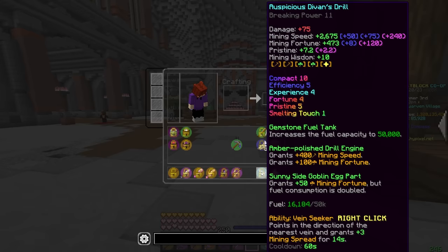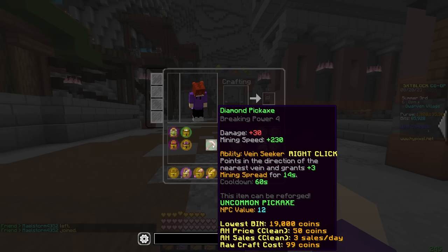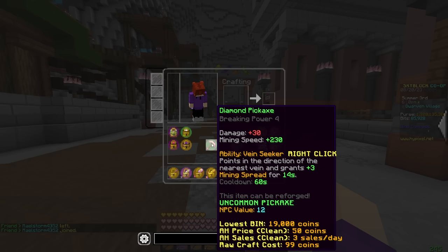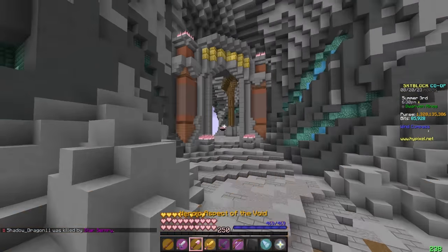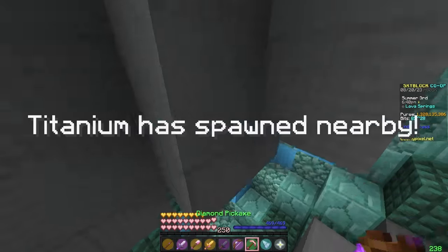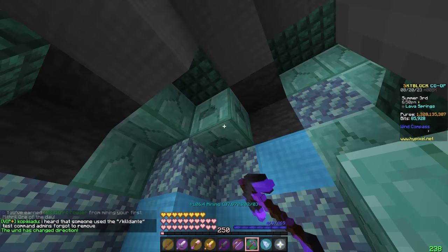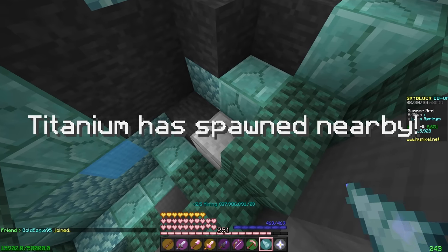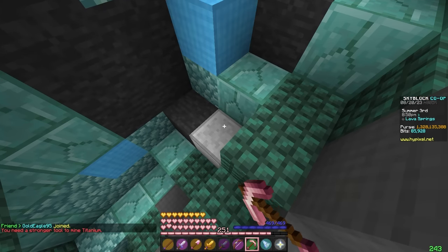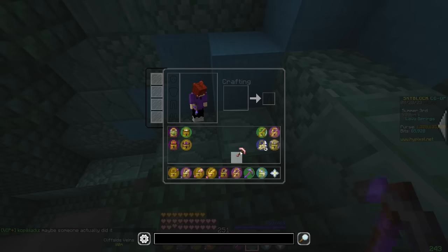You also want to have a Diamond Pickaxe with Efficiency 5 and all the enchants you can get on it, because it actually has a slightly higher mining speed. You're probably wondering why you might need two. If you come over to a Mithril vein, the Diamond Pickaxe will mine the Mithril, and the Fractured Mithril Pickaxe will also mine Mithril just a tad bit slower. The reason we need two is that if you spawn some titanium, the Diamond Pickaxe won't actually be able to break it — that's where the Fractured Mithril Pickaxe comes in, as it has enough breaking power. Overall, do all your mining with the Diamond Pickaxe and just mine titanium with the Mithril Pickaxe.